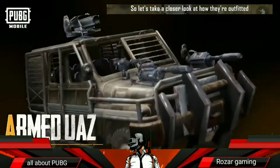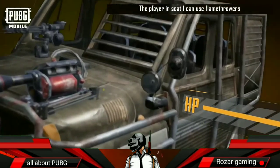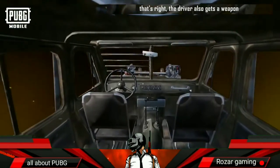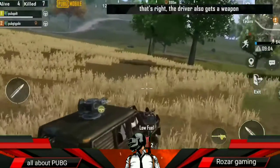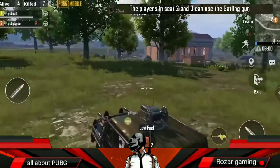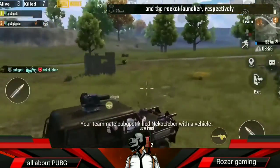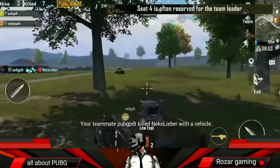The new UAZ seats four people. The player in seat one can use flamethrowers — the driver also gets a weapon, so if you chase someone down, you can finish them off too. The players in seat two and three can use the gatling gun and the rocket launcher, respectively. Seat four is often reserved for the team leader, so they can sit here and give orders.